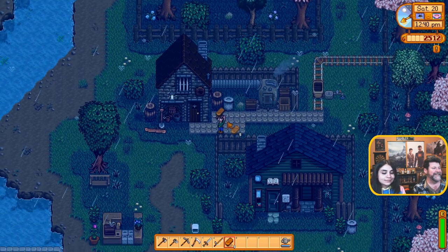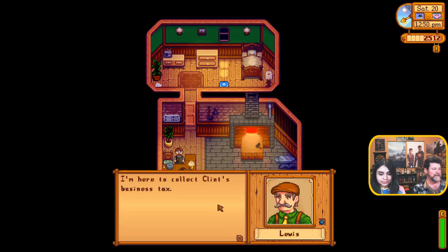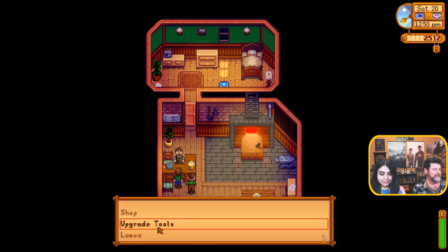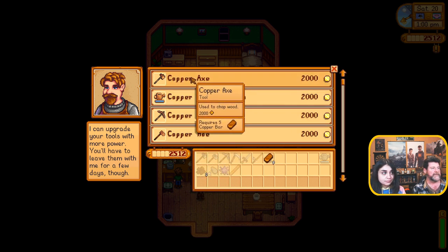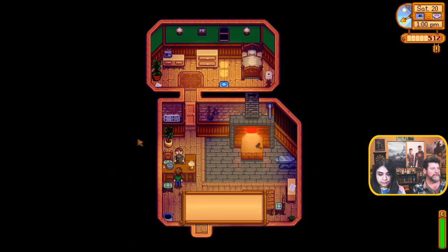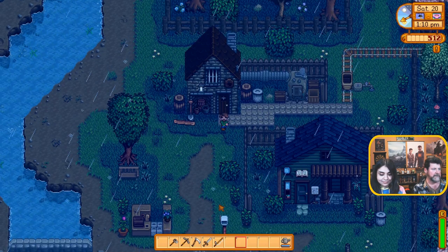I want a garbage can hat! Oh — there's Mayor Lewis. I'm not going to give Mayor Lewis a bar. 'I'm here to collect Clinton's business tax.' Well, let me give him some money to pay you with. Copper axe upgrade: two thousand coins and five bars. Thanks — I'll get started as soon as I can, should be ready in a couple of days. I guess Mayor Lewis got his business tax.